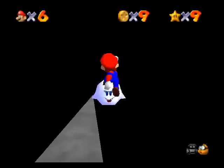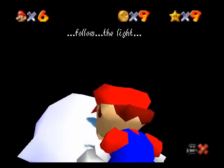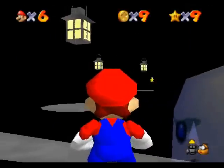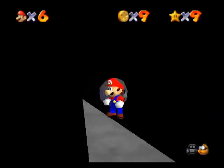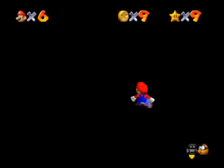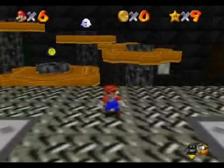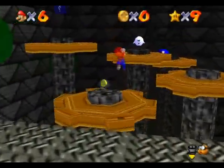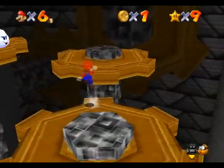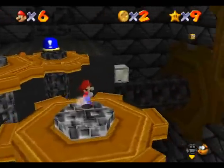Right here there's a boo that's actually friendly. If you talk to him, he says 'Follow the Light' — this basically has two meanings. The more obvious one is that you can follow the light to get to a star, but you can also follow this light arrow and walk around right here, and surprise — the Vanish Cap course is right here. It's hidden really well if you don't know where it is, but this is not a blind playthrough.